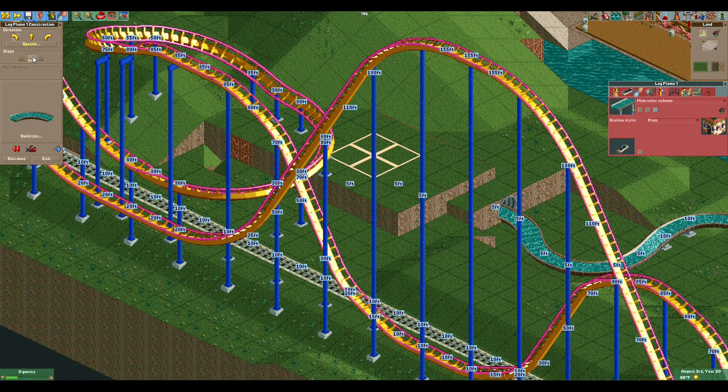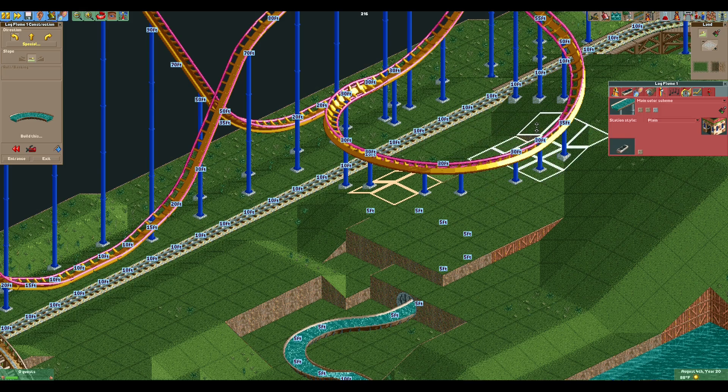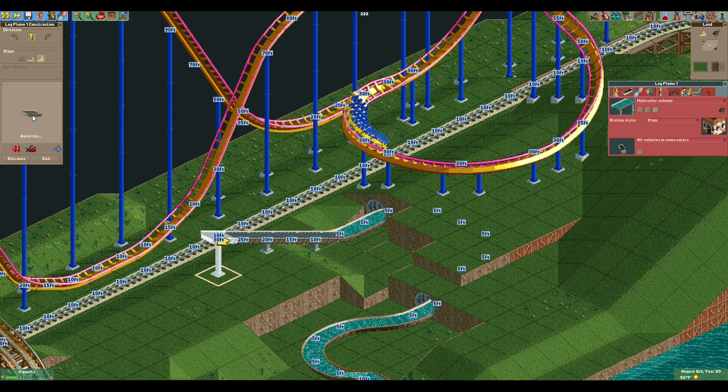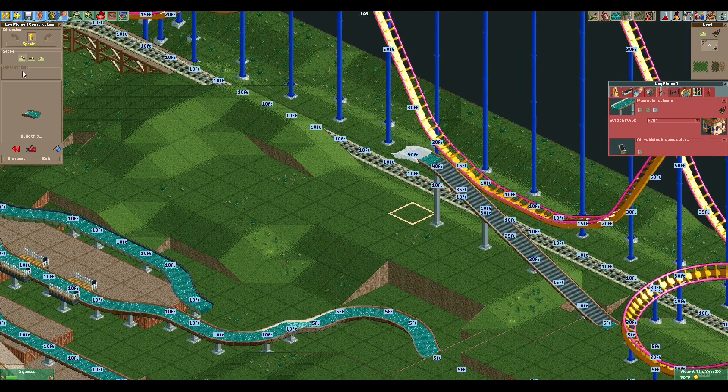Some of this I may save for our theming segment. This gets us one off of the railroad, which is good. We'll raise that up just a little bit and put the curve in — we're at five height. I think this is a good spot to pop out. Then we'll start our lift here — this will be the first lift. Judging by the space we've got to work with, let's go to 40, and then we'll immediately get into our drop, down to about 20.